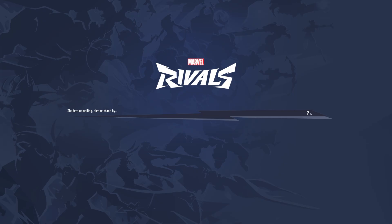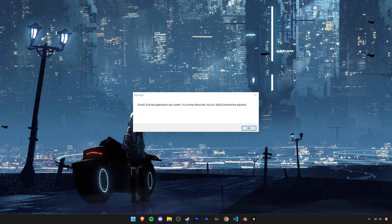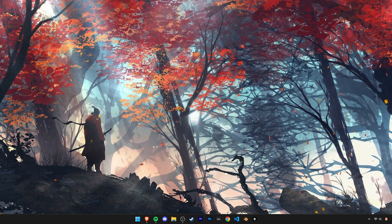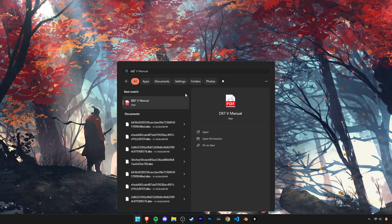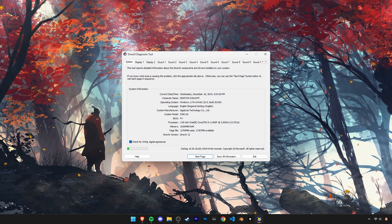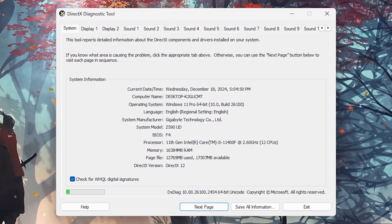Here are two methods to fix the issue of DirectX 12 not being supported on your system. First, we need to check if DirectX 12 is installed. Open your Start menu and search 'dxdiag', run the program, and check the DirectX version at the bottom. If you have DirectX 11 listed, we'll need to try two methods to get DirectX 12 installed and updated on our system.